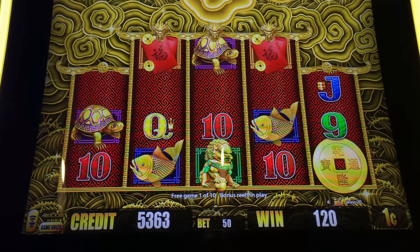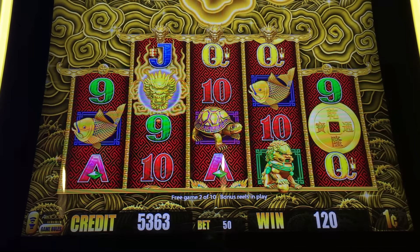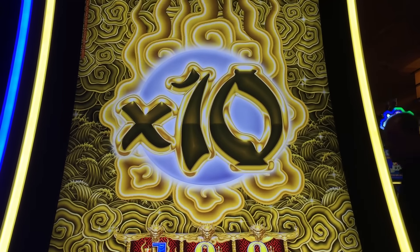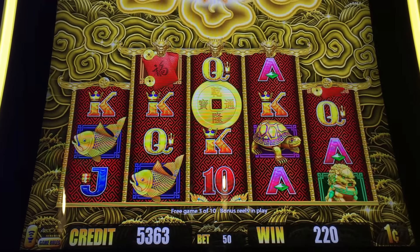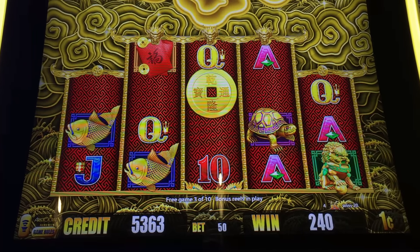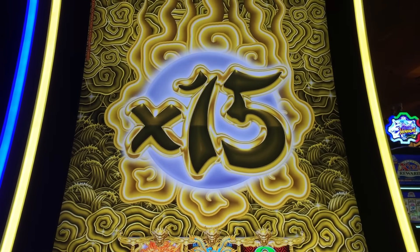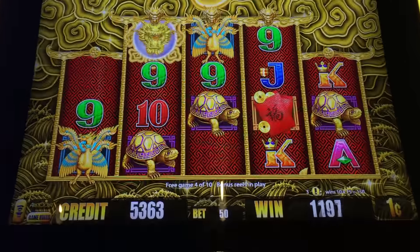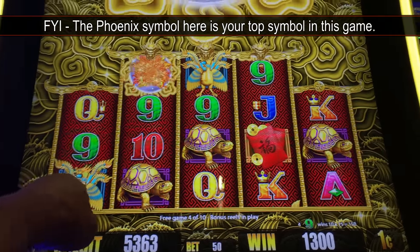Oh, dragons! Very small though. Need them with five of a kind. 30 — shoot, shoot. That's the best symbol right there.